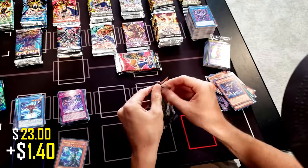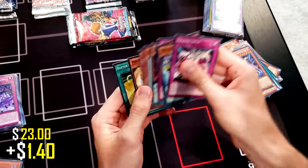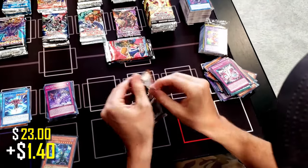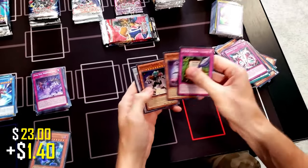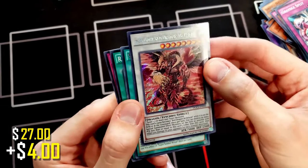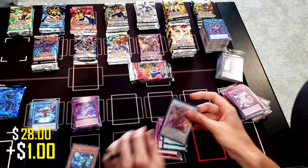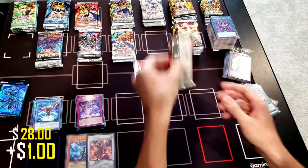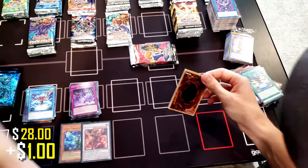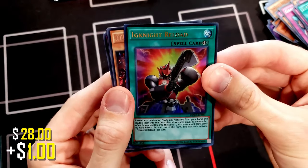Let's do Dimension of Chaos next — one of my favorite sets. We've pulled quite a few Ultimate Rares from Dimension of Chaos, actually. No foil on the first one. Three Dimension of Chaos packs total. Whoa — there we go! Secret Rare Scarlight Red Dragon Archfiend, and Super Soldier Ritual. Let's sleeve that guy up. Starting off strong. Last pack of DOCS — we got another Ultra Rare, Ignite Reload. Very slick.